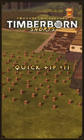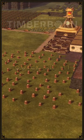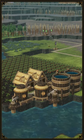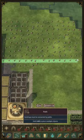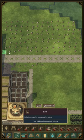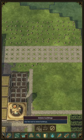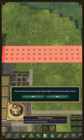We have harvested all the trees and we have a field of ugly stumps left. Our beavers are busy elsewhere, but we want to clean it up anyways because it's an eyesore. A simple way to do so is by placing and removing roads right over the stumps. Since roads are free, it only takes a little time without having our beavers doing the work.